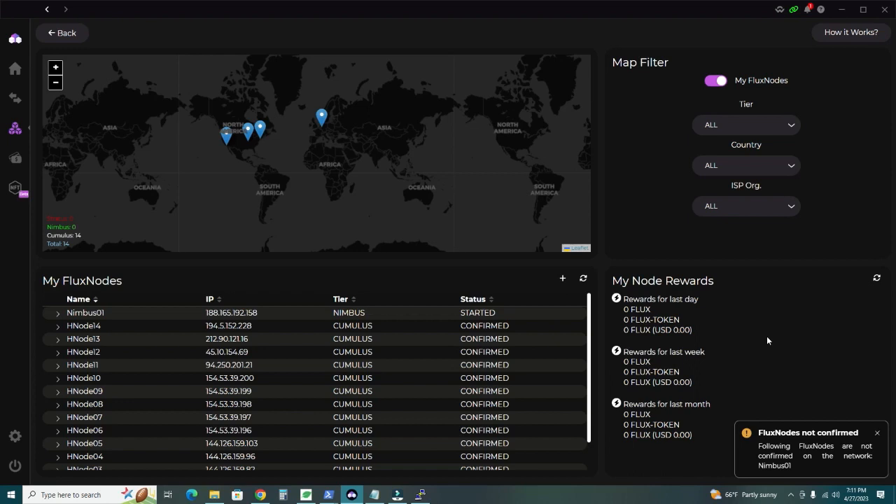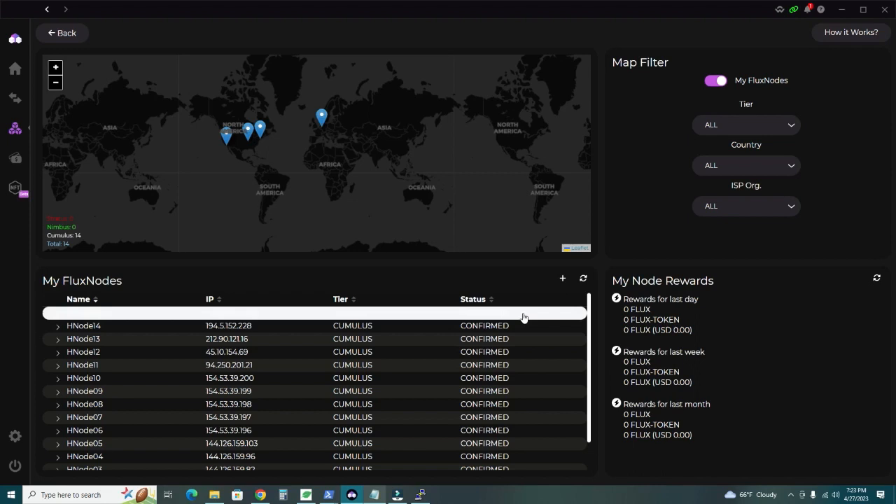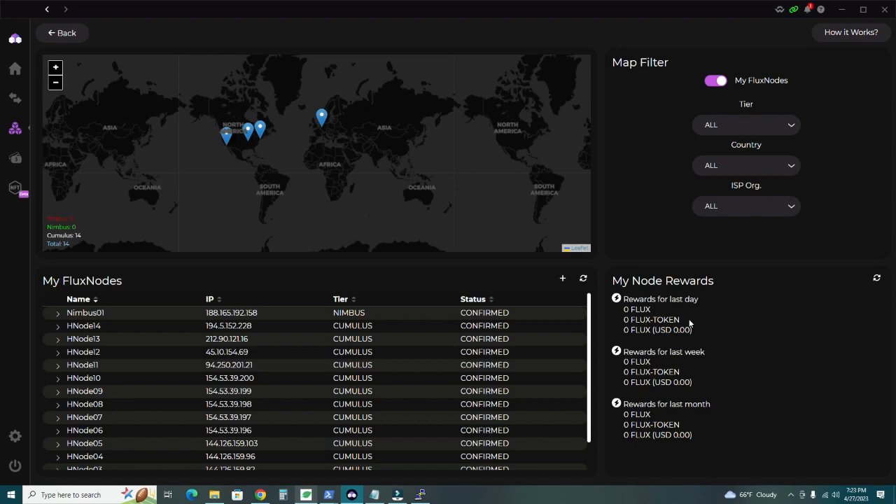About five minutes later, my Nimbus node has gone from 'Starting' to 'Confirmed'. That status means the installation was successful and the node is working on the network — we are now eligible to start earning rewards. If you don't see the Confirmed status, there may be a problem with the VPS, a failing benchmark, unmet minimum requirements, or a missed installation step. Review the video and the guide if you run into any issues. Let me know if you have any trouble and I'll try to help. See you in the next video!